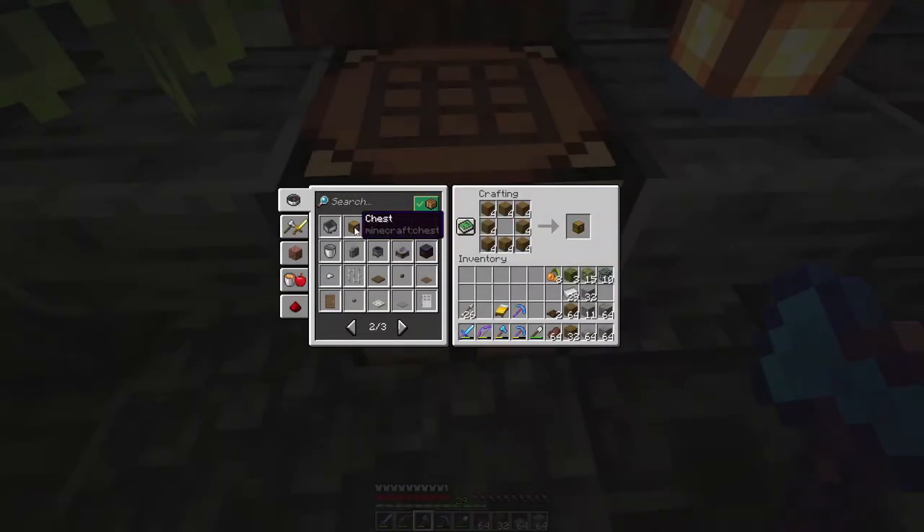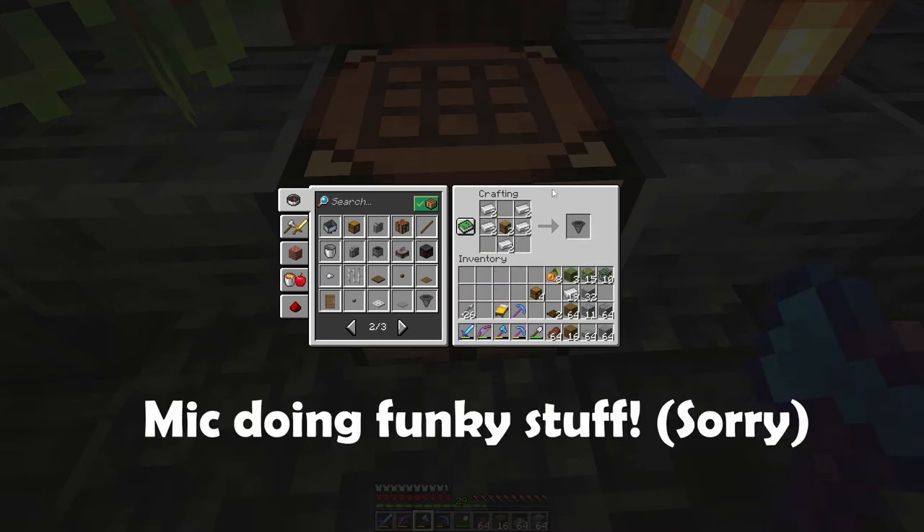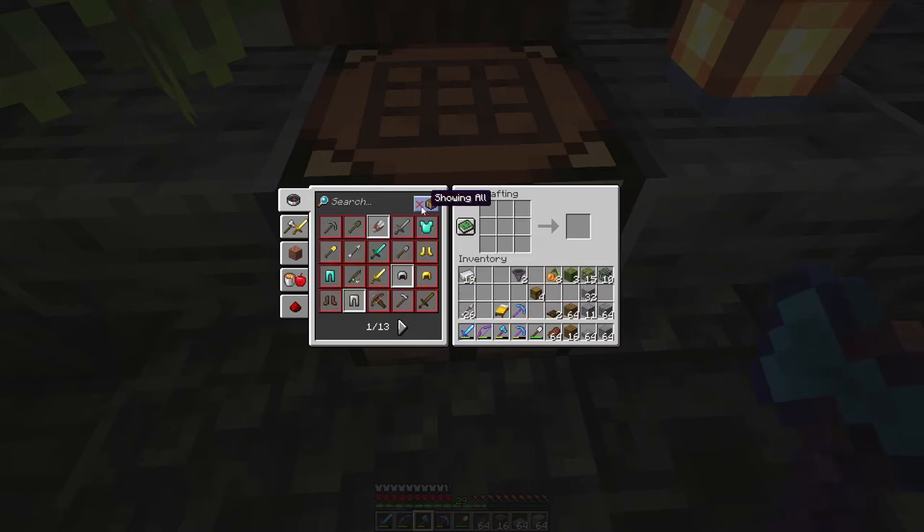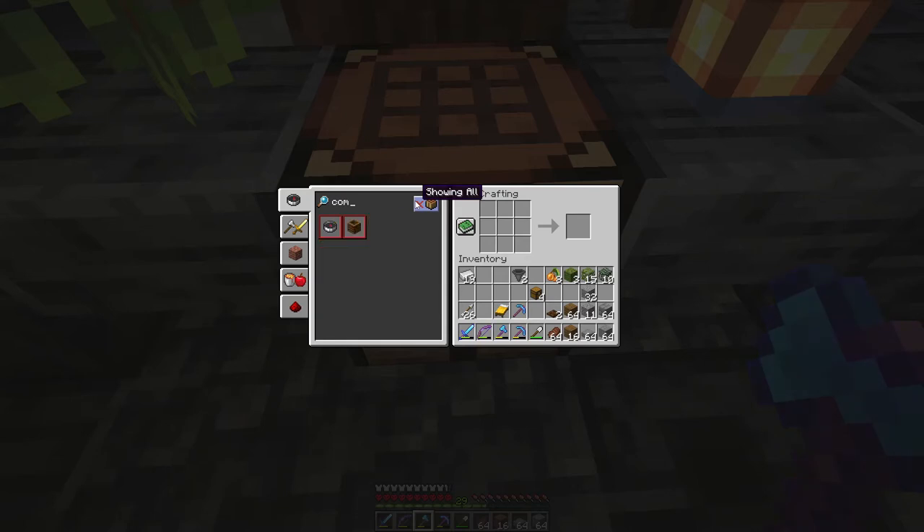We also need six chests because we need two hoppers, and those are made with chests and with our last iron — we only have 19 iron ingots left, I really have to go strip mining. What else do we need? We need composters, and those are made out of half slabs.